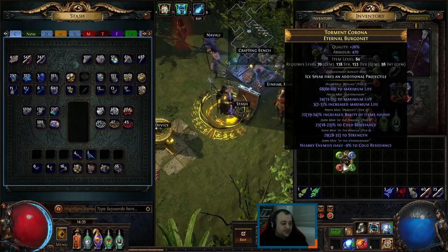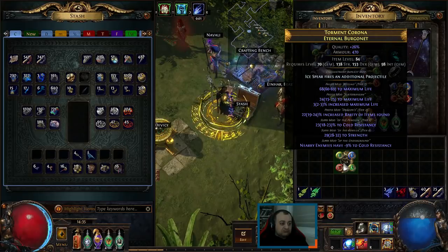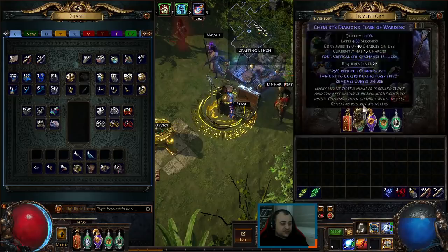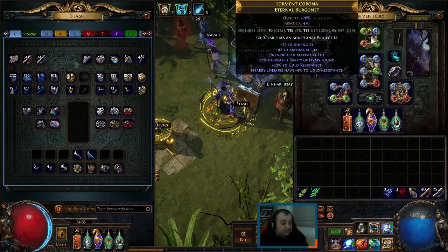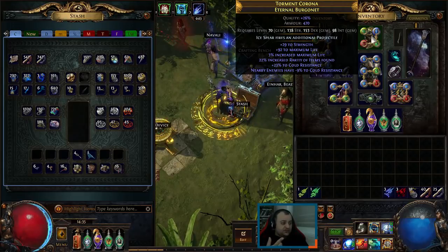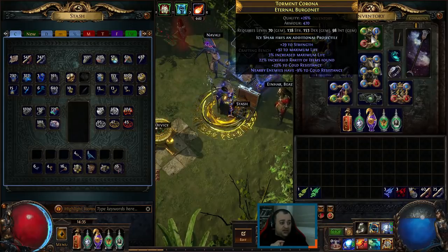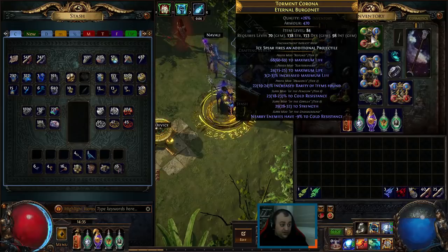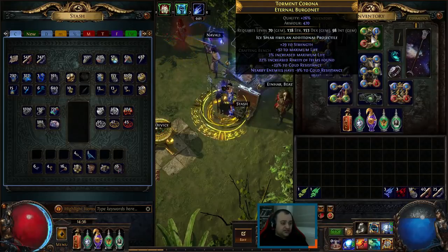3%, 3% — seems good. 90. Nice little roll, very nice. Strength rolled a bit low but who cares. Got a little bit of life there. We used Pristine and Frigid to get nearby enemies have negative cold resistance, and Pristine for the hybrid life roll of life and percent life, as well as a tier roll. 68 to 2 maximum life.